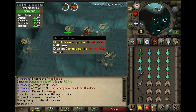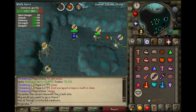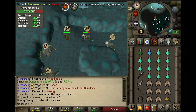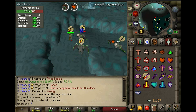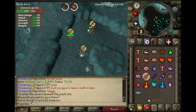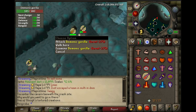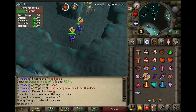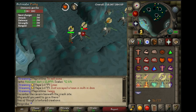Whenever I am getting attacked by either magic or range, I like to give them a little gap there so just in case they do end up meleeing me, I can always back up. As you saw there, after the third hit of me praying, I went ahead and switched to one of the two remaining prayers or attack styles that he wasn't attacking me in.